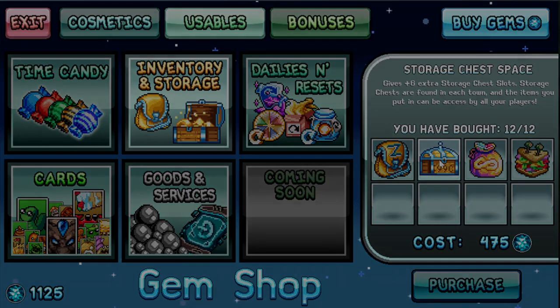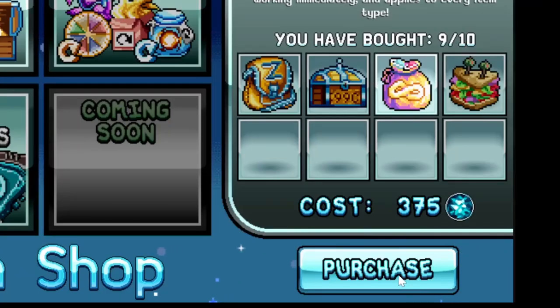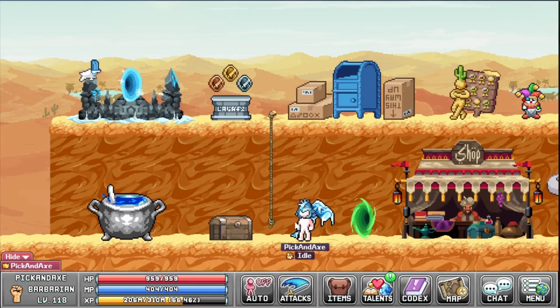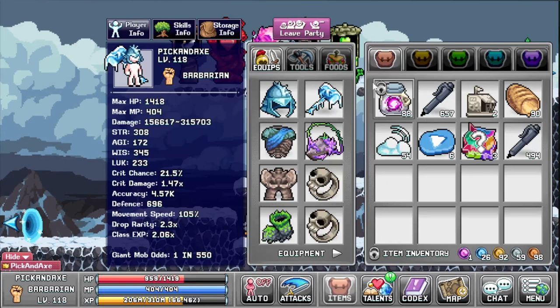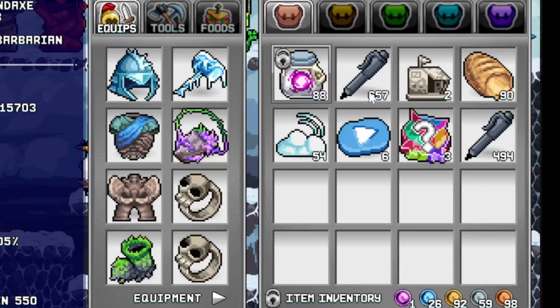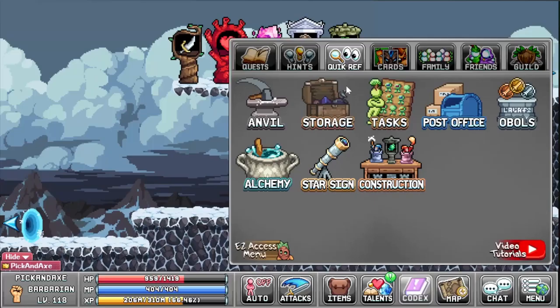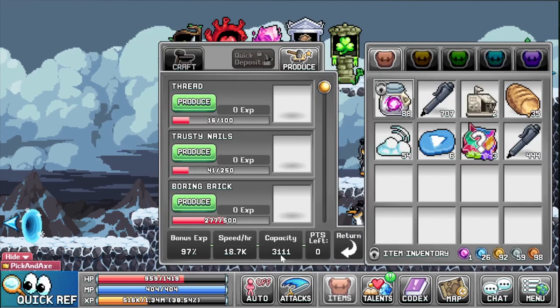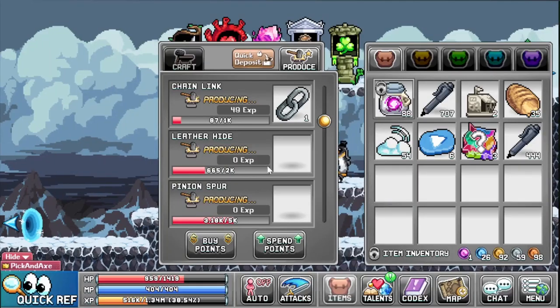Carry capacity boosts your carry capacity by 25% for all characters. I have about 9 or 10 of 10. It allows me to stack more food — I can see my shrines also boost carry capacity, going from 657 to 707. Same with food so I don't have to log in as often. It also affects the anvil capacity, now at about 3000, meaning you spend fewer points into capacity.